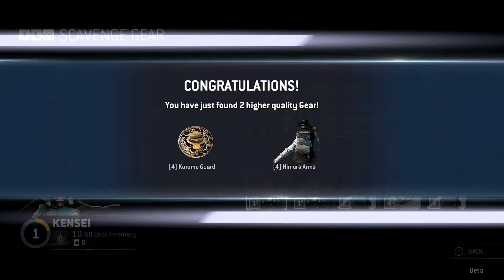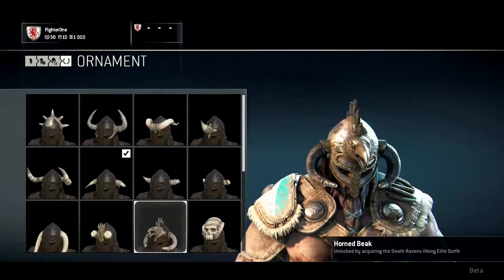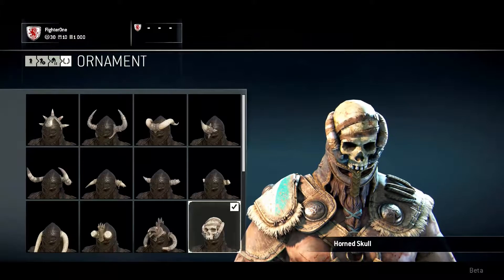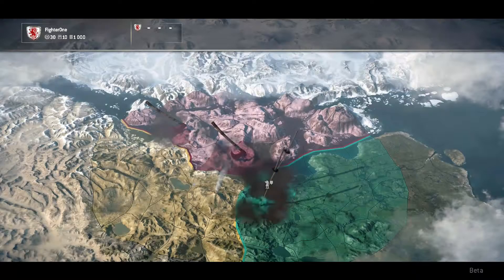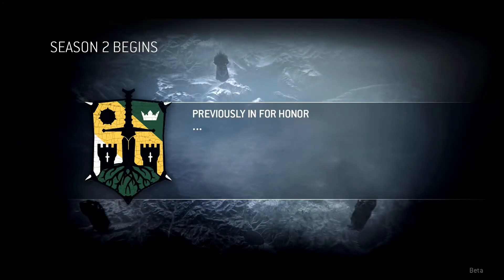For each territory update, the faction with the most war assets on a specific territory controls it. The world map will display the new faction-controlled territories and move the different fronts. Fronts define which map you play on — a map controlled by the Knights that becomes controlled by the Samurai will have many visible changes. At the end of each round, players who participated get a reward depending on their faction's rank. Once the season ends everyone gets rewards based on their faction's rank. The Faction War then resets and resumes after an off-season period — the world will forever be impacted by what happened in the previous seasons of For Honor.